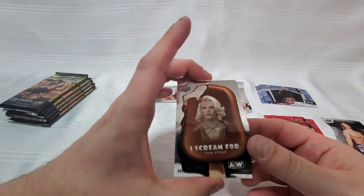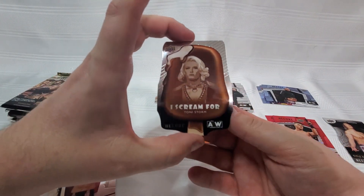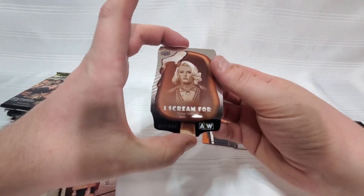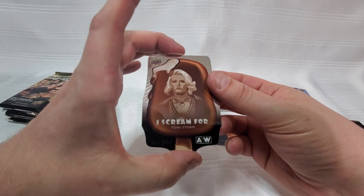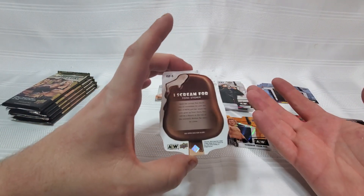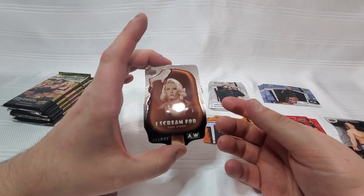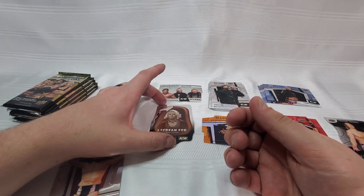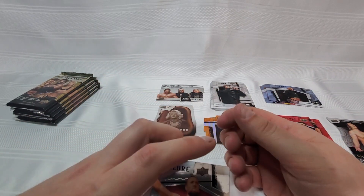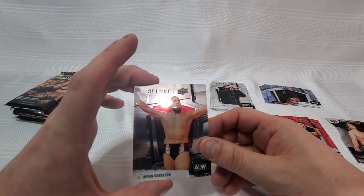We got ourselves another insert — Ice Cream for Toni Storm. I wasn't sure how to feel about these cards when I saw them on the checklist initially. I keep harping on the weird cuts, but this has got to be the weirdest cut — it doesn't look like there's any rhyme or reason to it. It almost looks like somebody just decided to cut it as close as they could to the image and just didn't finish. I like weird inserts like this, I know they're not for everybody, but I don't know if I like this cut. It's a very odd choice.